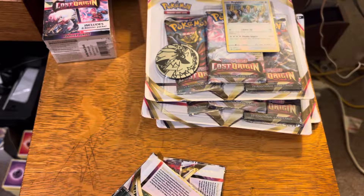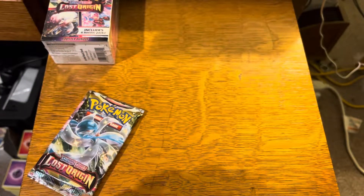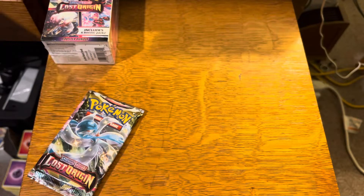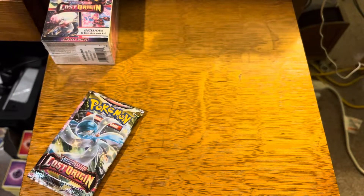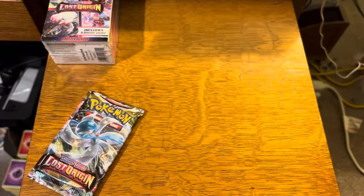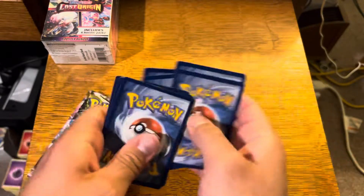So anybody who decides to stop by and watch this video, I greatly appreciate it. Let's see what we can do. I got four three-pack blisters — you know I love these things. And I got this new booster bundle for $24.99, which comes with six packs, and that's actually a good deal. Earlier today the best card I pulled was Radiant Steelix, so I'm excited about these Radiant cards. I like them — I think it's a nice touch to the Pokemon card sets.